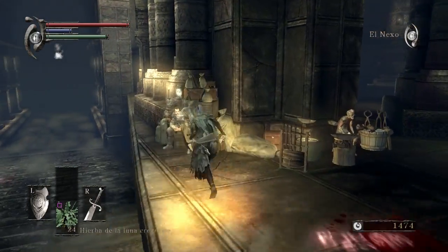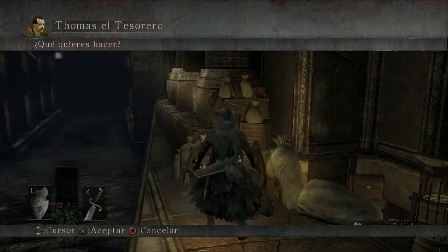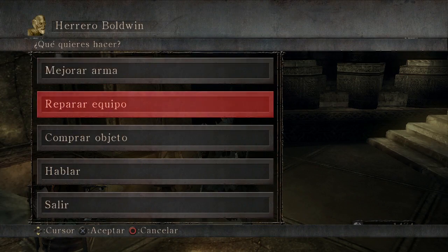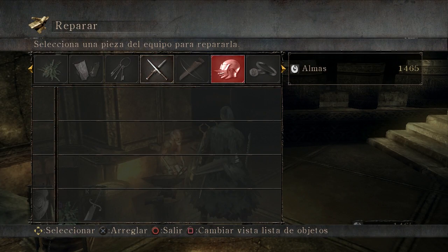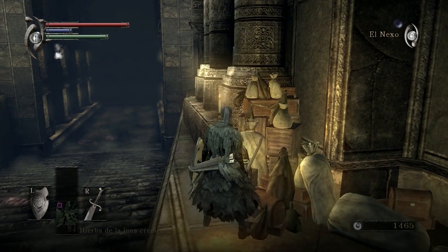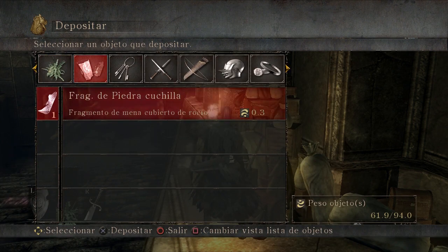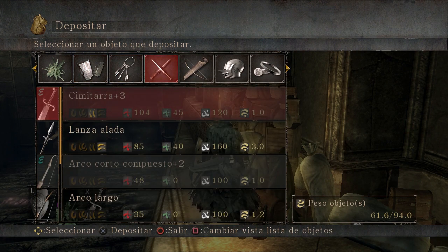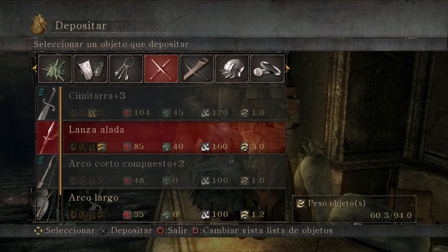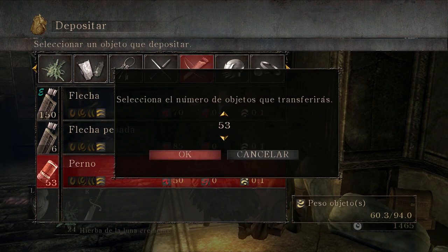Vamos a continuar, vamos a ver si nos cuenta algo diferente Thomas. Vamos a reparar el equipo rápidamente. Por cierto, una cosa curiosa: podemos dejar las piedras en Thomas, ya que pesan bastante, y no pasará nada. Podemos usarlas sin problemas aunque no las tengamos en nuestro equipo, pues se pueden usar igualmente para mejorar las armas. Es una carga innecesaria para llevarla. Los pernos también los vamos a dejar, no nos hacen falta. El gorro de cuero tampoco.